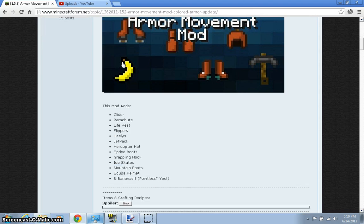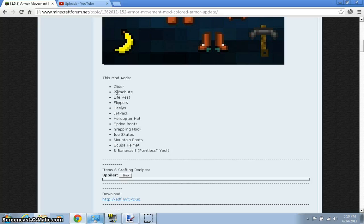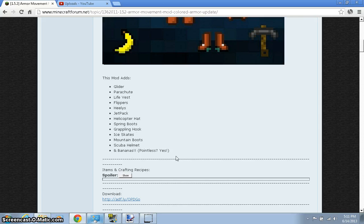You can choose your color and all that. I forgot to showcase the banana. So this mod adds a glider, parachute, a life vest, flippers, a helis, jetpack, helicopter hat, spring boots, grabbing hook, ice skates, mountain boots, scuba helmet, and a banana - which is pointless.